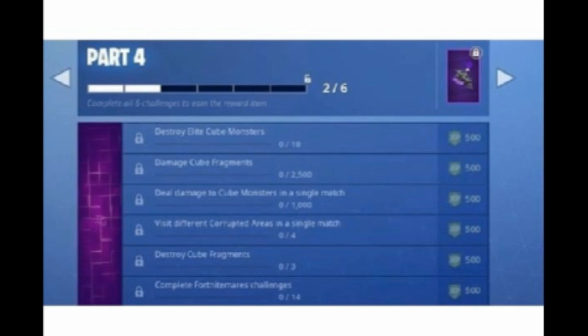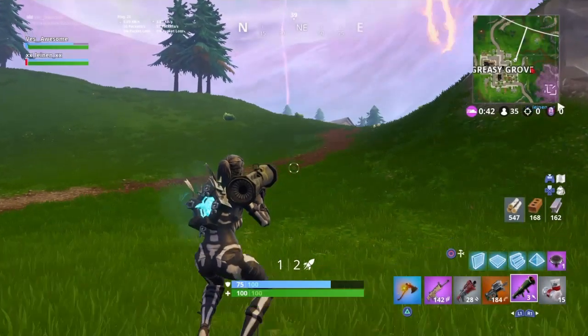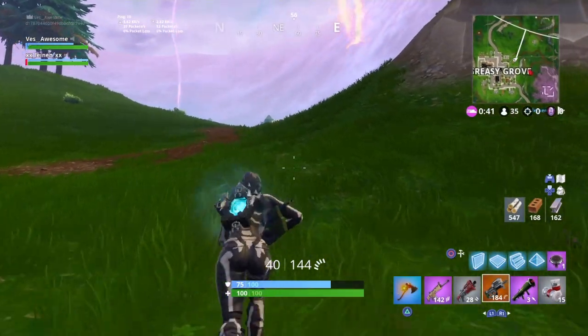Now for the Part 4 challenges: destroy 10 elite cube monsters, deal 2500 damage to cube fragments, deal 1000 damage to cube monsters in a single match, visit different corrupted areas in a single match, and destroy cube fragments. You have to complete all the challenges — you can't just jump to Part 4 — and completing everything earns you this cool glider.